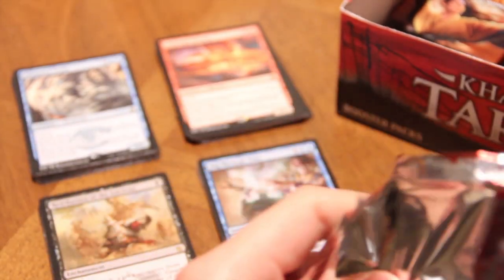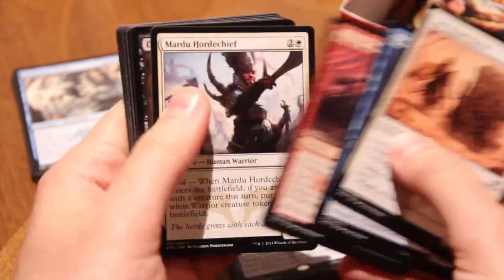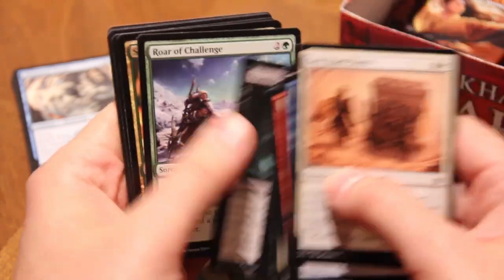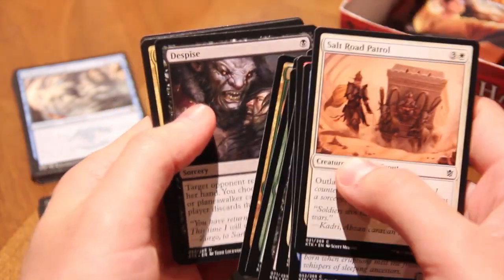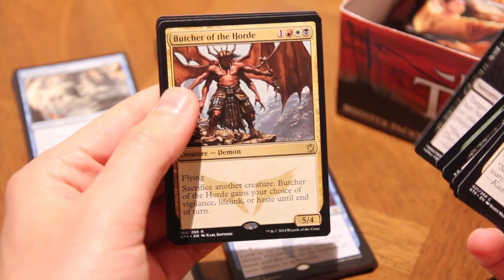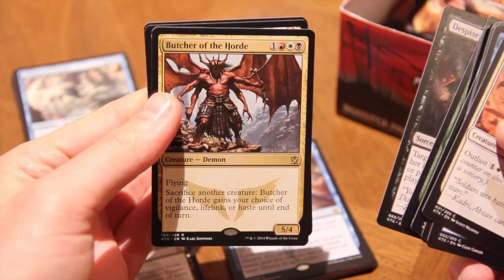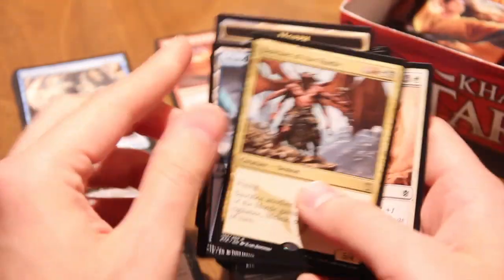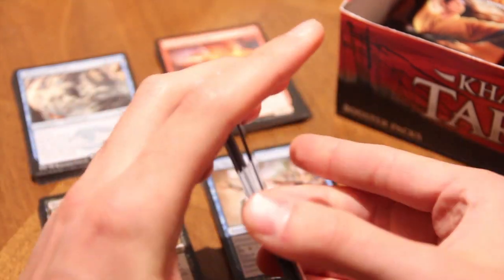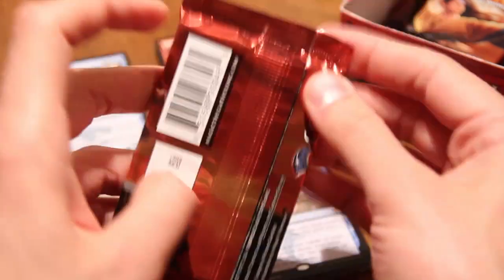Can't win them all — in order to win you have to lose sometimes. I've never seen a box that didn't have some loss to it, no matter how much the win. War Flare, Secret Plans, Despise — which is an infinitely lesser Thoughtseize — and a Butcher of the Horde. This card I think has a good shot at seeing some play; he's a really strong card, all the stats are there. Someone's gotta break him. He's a good pull regardless.